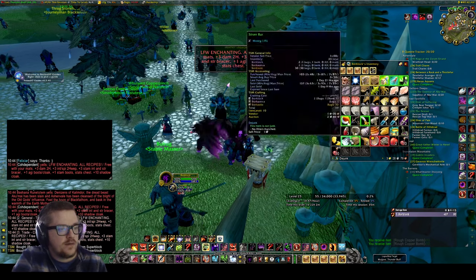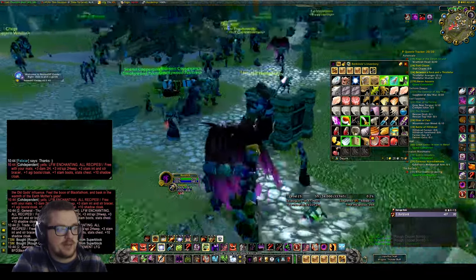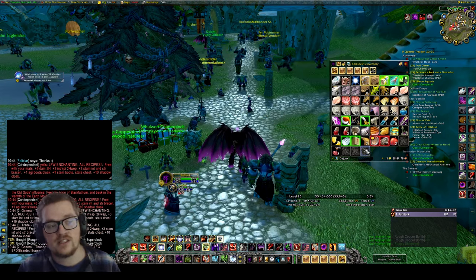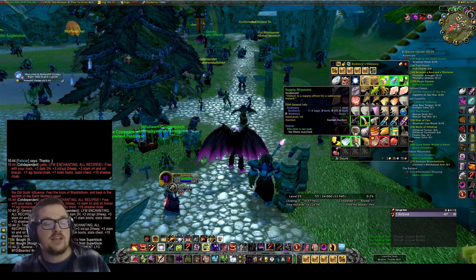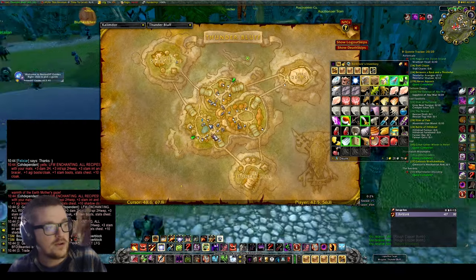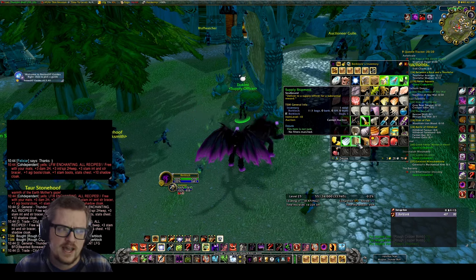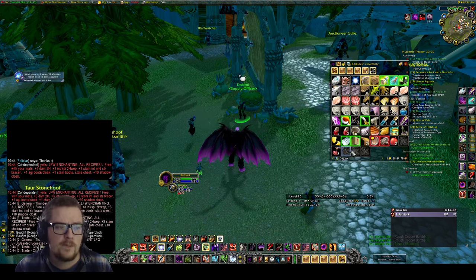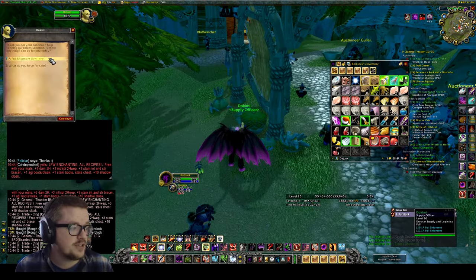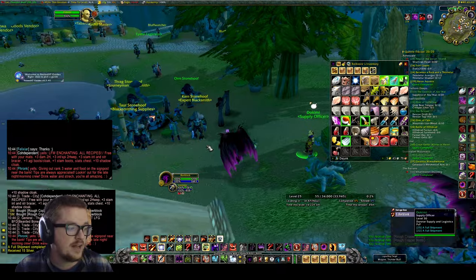You click on it because we have the materials in the bag, you solve it, and it turns into this Supply Shipment. The unsolved Waylaid Supply crate is a unique item, so you can either turn it in or go back and farm more - they might stack or take up an extra slot. Then you just turn it in and you'll get the reputation for it.